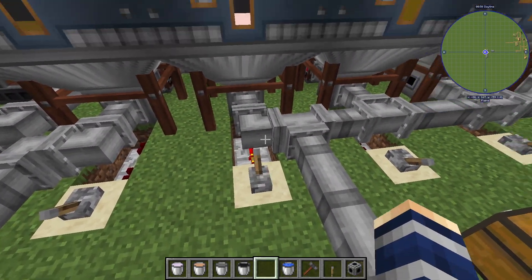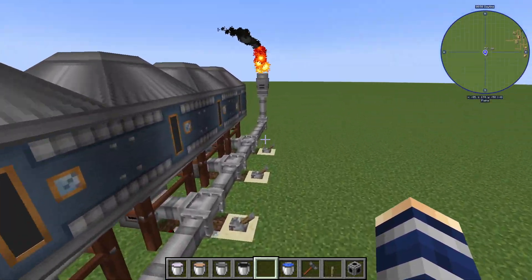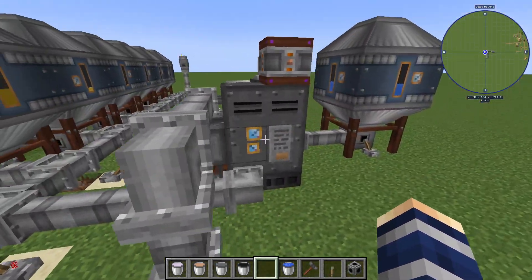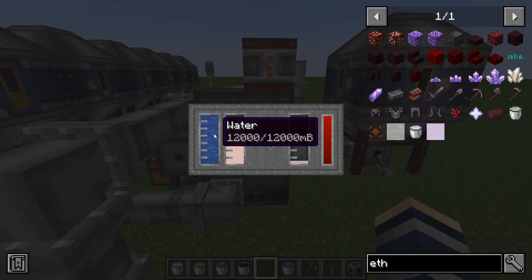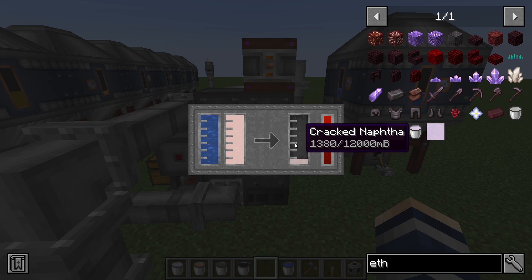It's going to send all this stuff in here. We got our flare stack running down here just to get rid of some of the stuff we didn't want in the lines, but this is going to fill up with naphtha and it reacts with water. That's going to break it down into cracked naphtha — this is one of your key things that you need to make propylene, benzene, and ethylene.